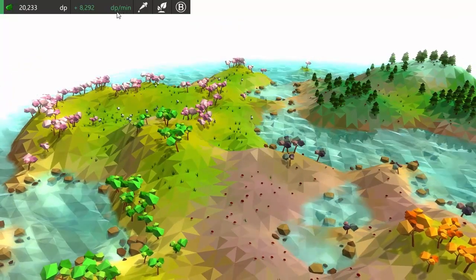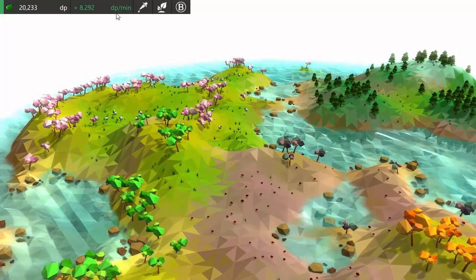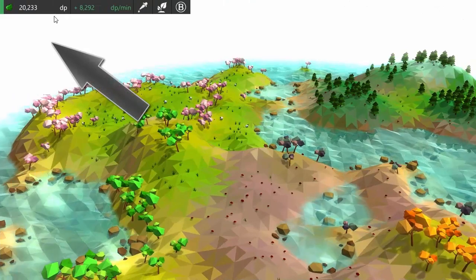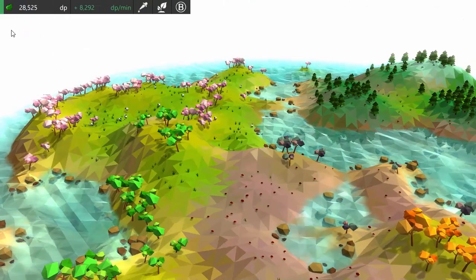The second counter in the toolbar indicates the total amount of DP that you'll get from all of the entities per minute, so at the end of each minute you can see that you get a nice load of points.